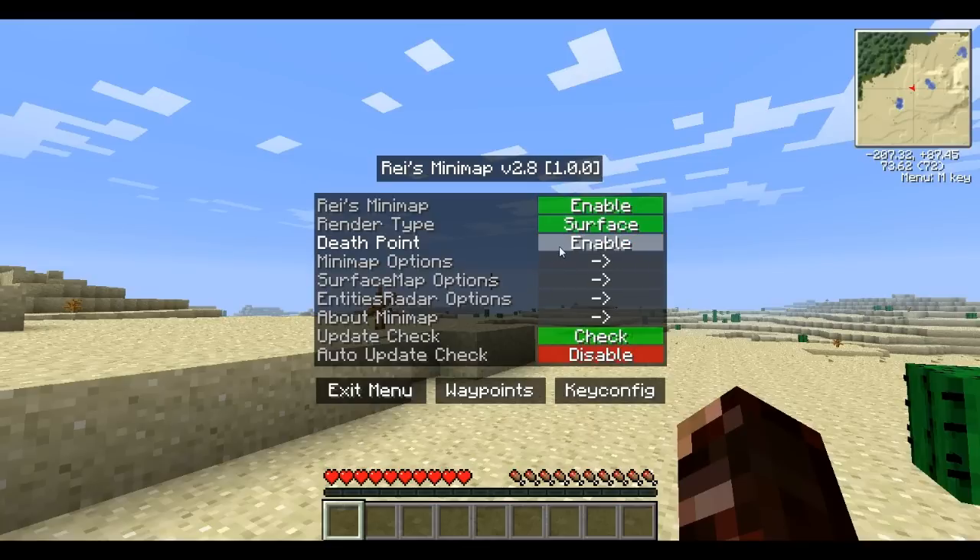You can enable your death point, so it shows where you died. And then update check — I have it to check for updates. Auto update check, I'll have it enabled. Update not found, so there is no update, which makes sense since I just downloaded the newest version just a minute ago.